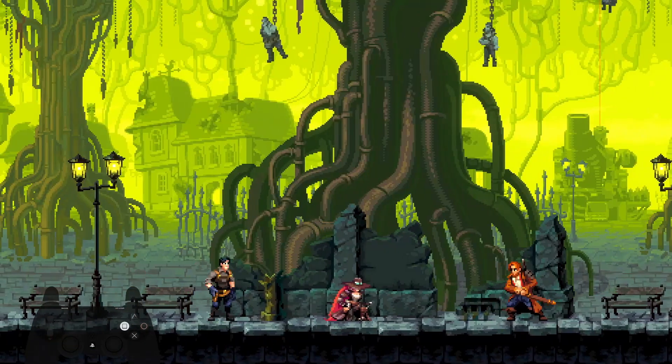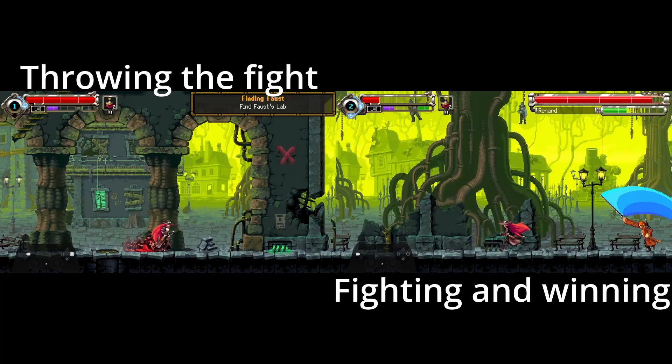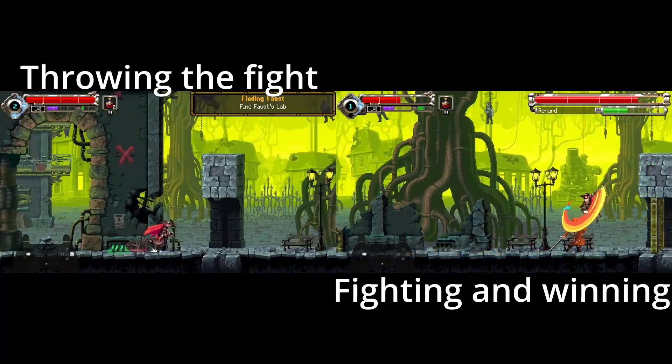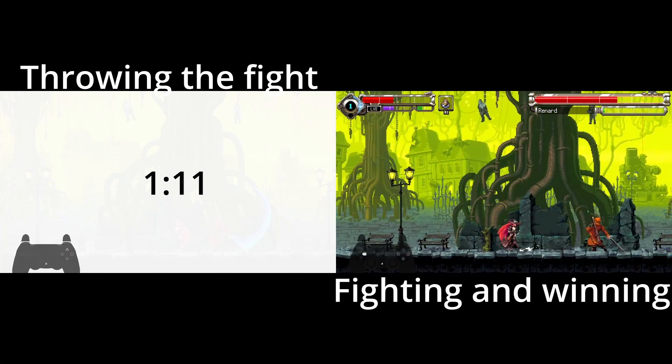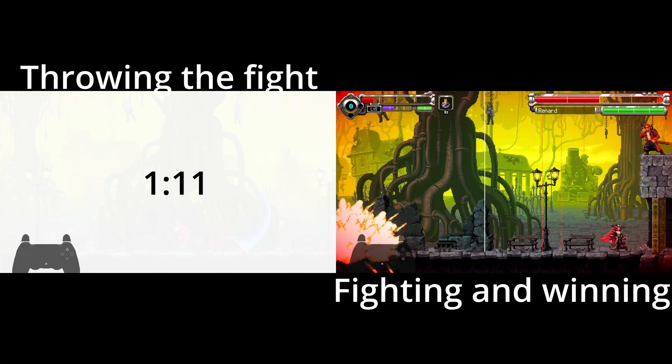There's a chance we get better at fighting him and consistently denying him his mortar calls by stunning him as he's running back to jump up and start them, but from my timing and analysis right now, it's significantly faster to simply throw the fight and move on going that way.